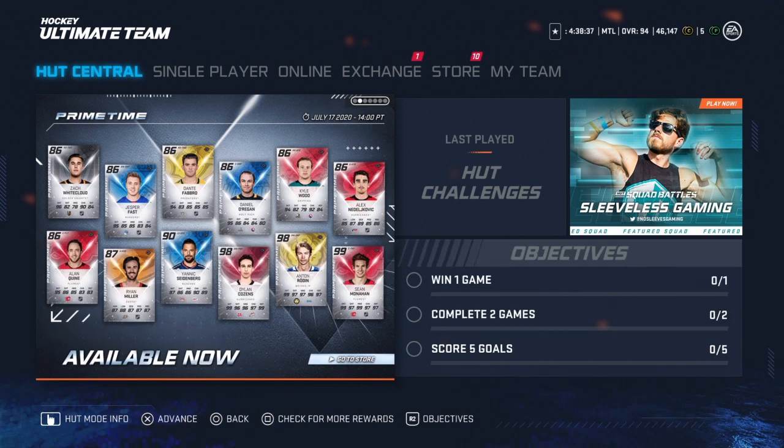I didn't have great luck — I picked the 90 Ukko-Pekka Luukkonen. Marc-André Fleury has been letting me down a lot lately so I went with him and I'm going to try him out. Hope you guys enjoyed — let me know what you got in the comments. There's not much time left to do it, so subscribe if you enjoyed the content and I'll see you guys next time.